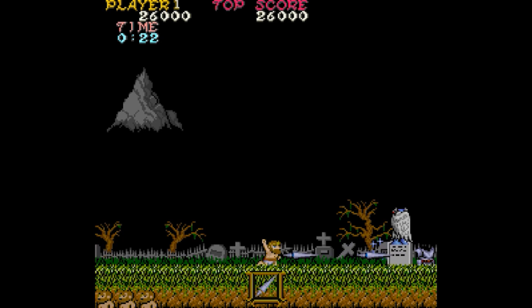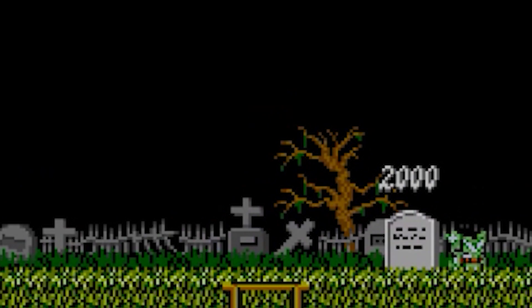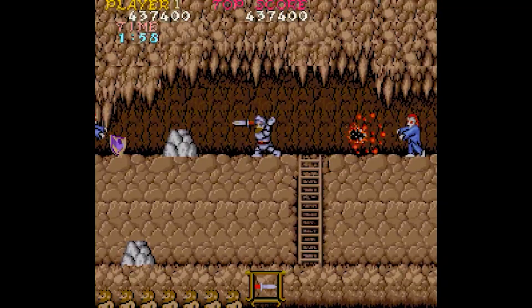On Stage 1, if you hit a tombstone a total of 15 times, a magician will appear and attempt to blast magic. If you get hit by it, you'll turn into a frog. If you kill the magician, you get extra points.